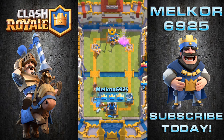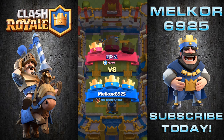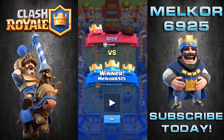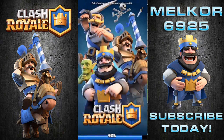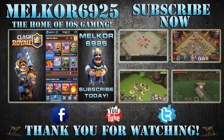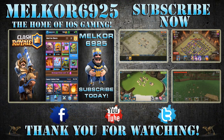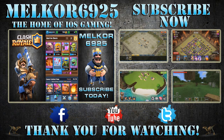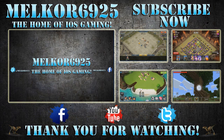So guys, that's this deck going 10 for 10 — the Golem, the Barbarians, the Collector, the Goblins, the Poison Spell, the Arrows, the Spear Goblins, and the Baby Dragon, with an average elixir cost of 4.1. Fantastic deck — 10 out of 10 victories to date. If you like what you see, comment below and let me know. If you're not subscribed, hit that subscribe button and I'll see you gamers next time — take care.